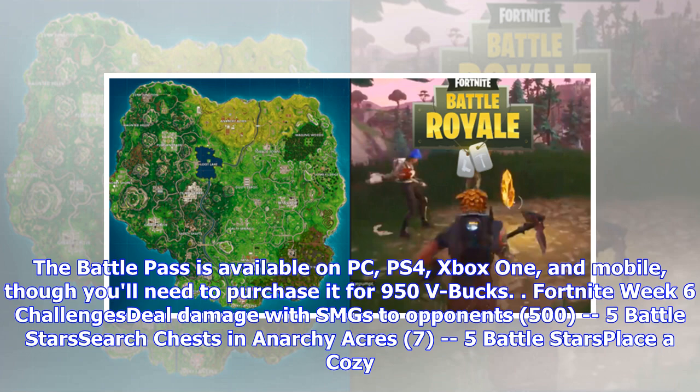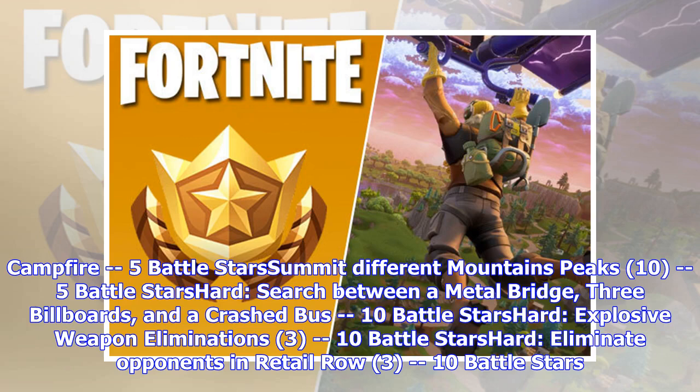Fortnite Week 6 challenges: deal damage with SMGs to opponents — 500 damage, 5 battle stars; search chests in Anarchy Acres — 7 chests, 5 battle stars; place a cozy campfire — 5 battle stars; summit different mountain peaks — 10 peaks, 5 battle stars; search between a metal bridge, three billboards, and a crashed bus — 10 battle stars; explosive weapon eliminations — 3 eliminations, 10 battle stars; eliminate opponents in Retail Row — 3 opponents, 10 battle stars.